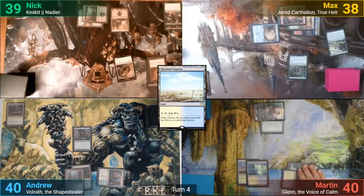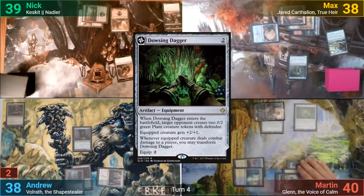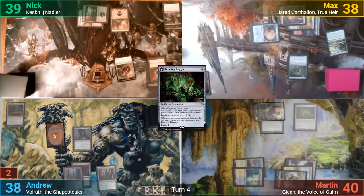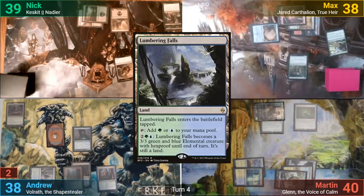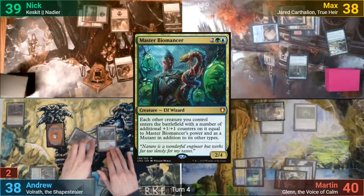He gets an On Attack trigger and goes into his library to find a Basic. I take two Commander damage, and Martin then draws two from Glen's On Damage trigger. In his second main phase, he casts a Dowsing Dagger, and I get the Plant tokens as it enters. I draw, play a tapped Lumbering Falls, and four mana gets me a Master Biomancer. I pass to Nick.